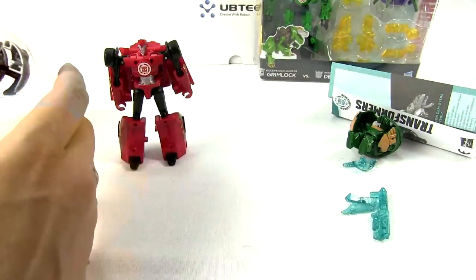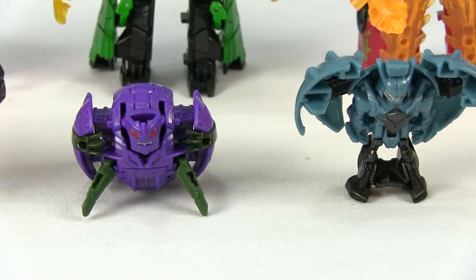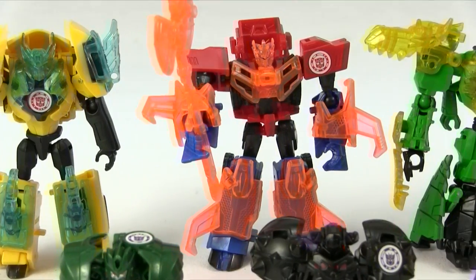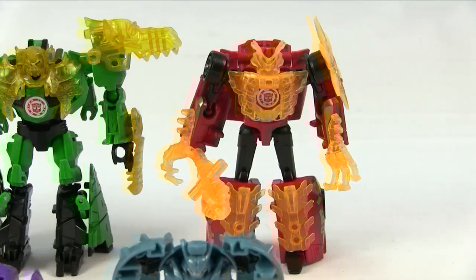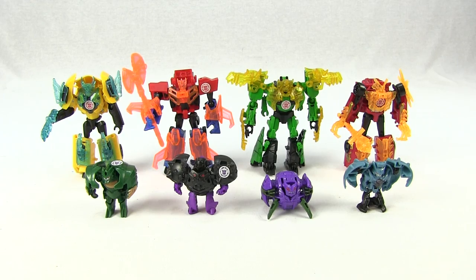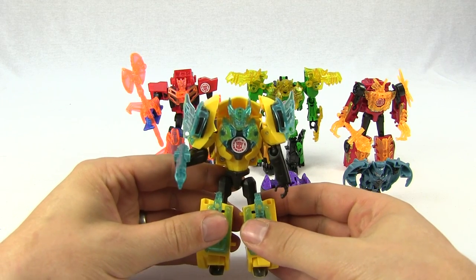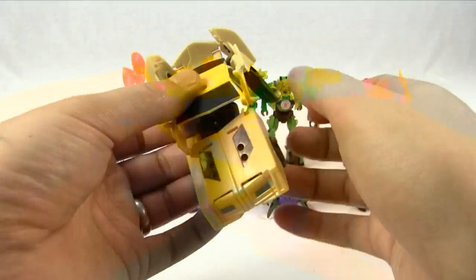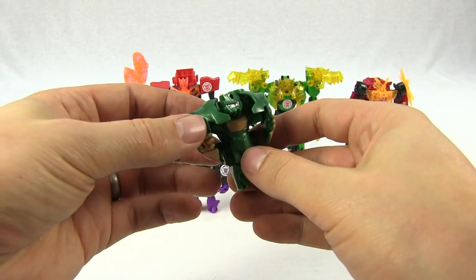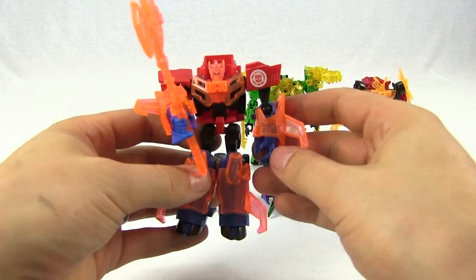So that's them in the boxes — shall we get them open? Yeah! So we're going to try and get these transformed. We'll start with Bumblebee. Take all his armor off. There's Bumblebee transformed into car mode. Let's transform Major Mayhem. It's easy, one quick squish. Optimus Prime next.